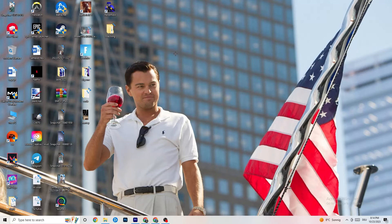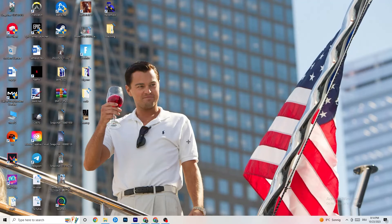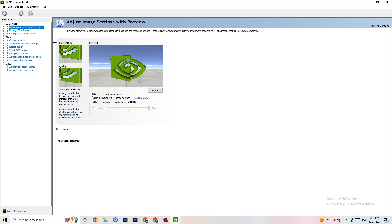Right-click your desktop. If you have NVIDIA, click 'NVIDIA Control Panel.' Once it opens, navigate to '3D Settings' in the top-left corner, then click 'Adjust image settings with preview.' You'll see a slider from Quality to Performance. If your PC has crashing issues, move the slider toward Performance — this will help significantly with crashing problems.